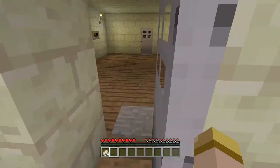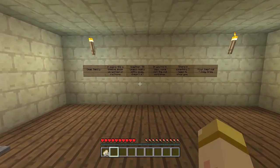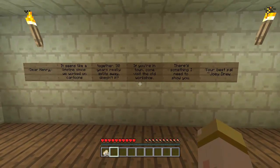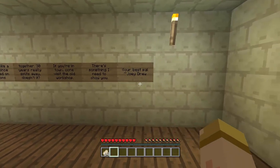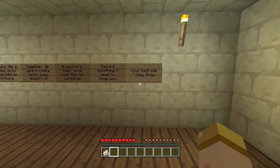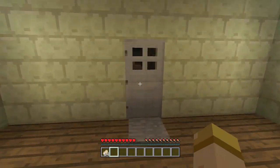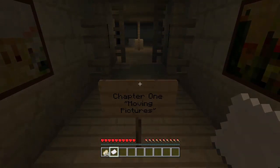Just remember that I am limited to resources on console because I don't have the ability that PC players do. Here's the story — if you guys don't know, when it starts it says: 'Dear Henry, it seems like a lifetime since we worked on cartoons together. 30 years really slips away, doesn't it? If you're in town, come and visit the old workshop — there's something I need to show you. Your best pal, Joey Drew.' And it was only built by me, I didn't have any help at all. But if you come through here, bang — Chapter One: Moving Pictures.